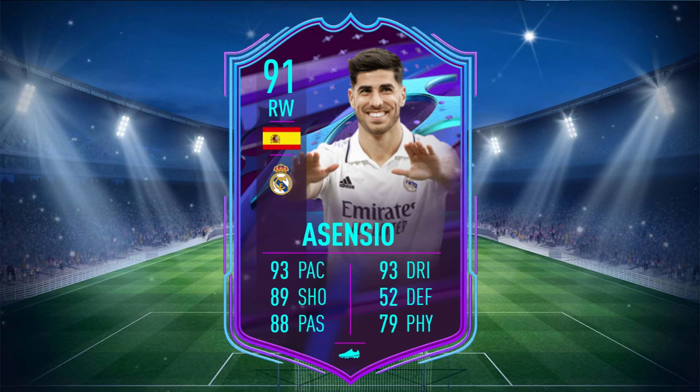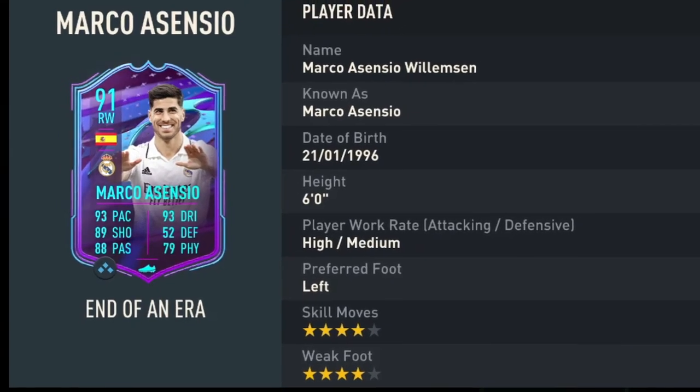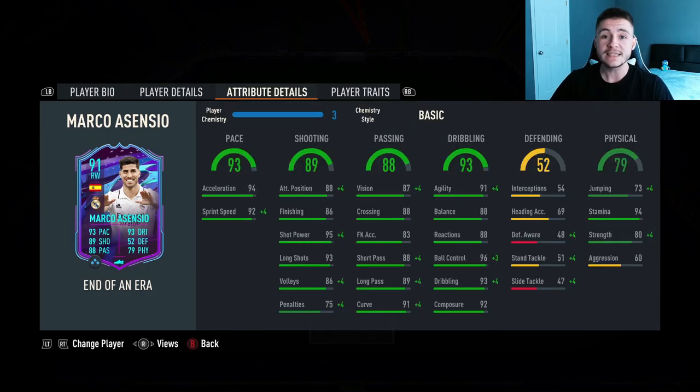Asensio is a 91 rated card with 93 pace, 89 shooting, 88 passing, 93 dribbling, 52 defending, and 79 physical. He stands at 6 feet tall, has high/medium work rates, left footed with 4 star skill moves and 4 star weak foot. We do see a bit of versatility — he can play right wing, right mid, and also striker. His in-game stats show he could potentially be a pretty solid card for only 100,000 coins.